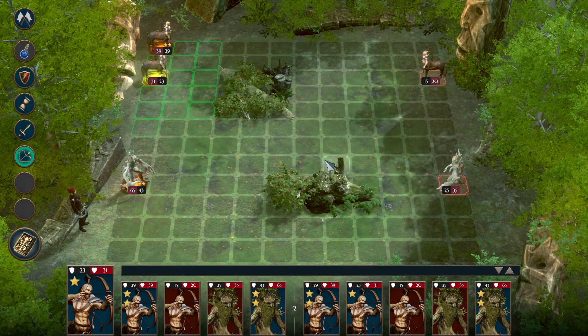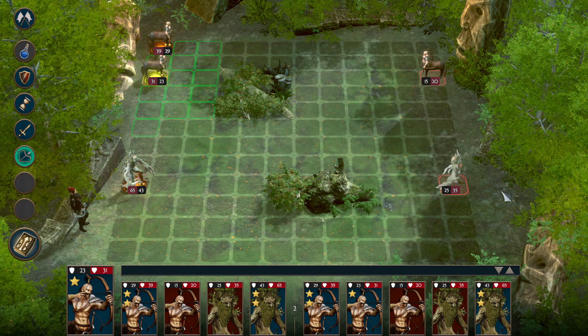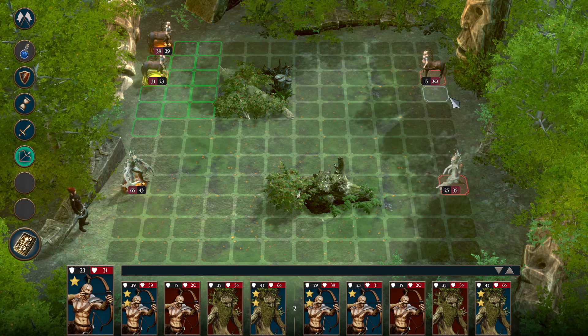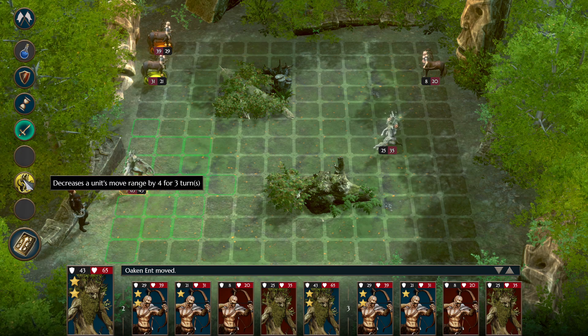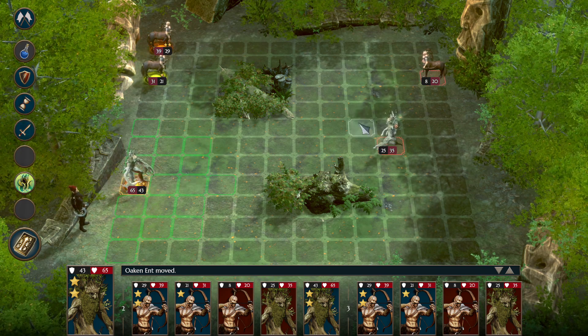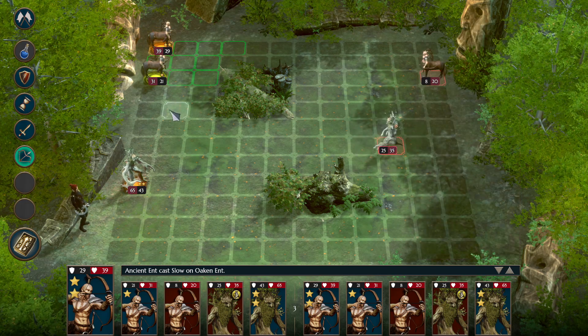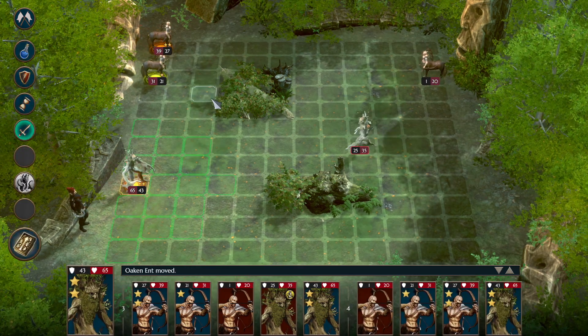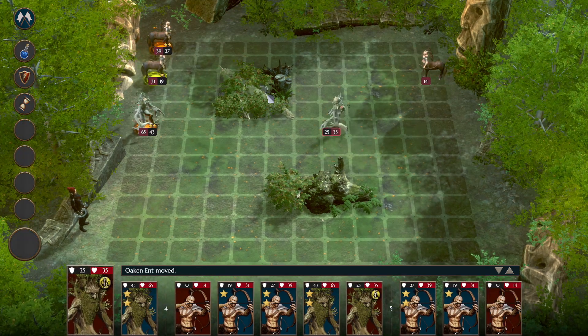Our ranged units can shoot. Each unit has two statistics underneath - the red number is health and the black number is armor. If you lose all your armor in a battle it's not critical, as it regenerates in the next battle. But if your armor is destroyed and you start losing health, that carries over to the next fight, so you have to be careful. We can cast a movement reduction spell which decreases movement range by 4 for 3 turns, making slow units even easier to hold back. I've sped up the battle speed - the default setting is much too slow in my opinion.